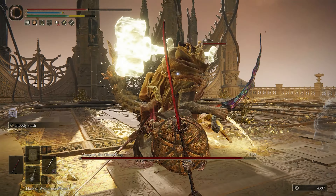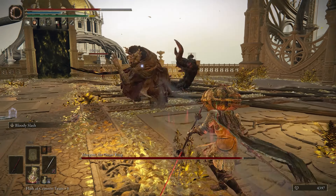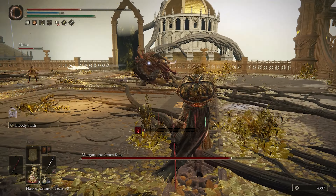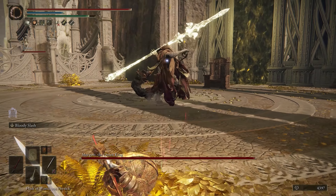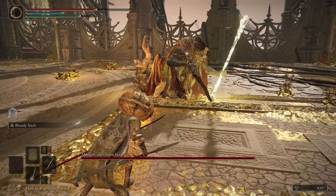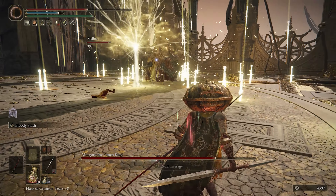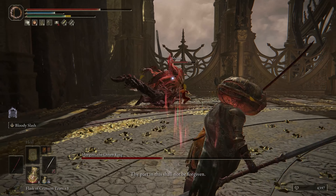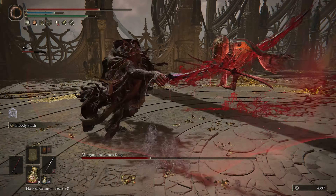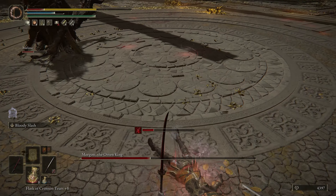Morgott has a few of his old Margit moves, such as the Big Holy Hammer and the Holy Daggers, along with various awkward and quick melee attack combos. He's also got some new stuff, such as a big Holy Spear that he'll either throw at you or try to stab you with, and a storm of Holy Swords that will rain down on you from above. He's also got some bloody attacks, such as a bloody slash that leaves a red trail that explodes, and a grab attack where he stabs you with his weapon and then flings you down onto the ground.